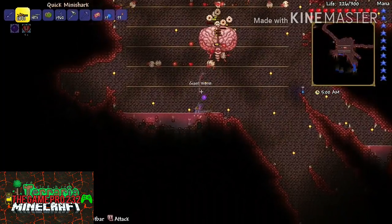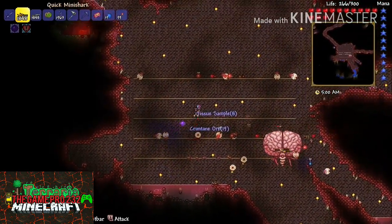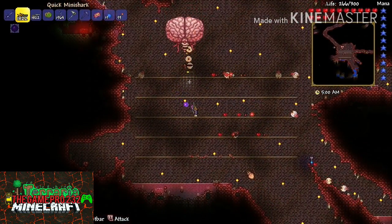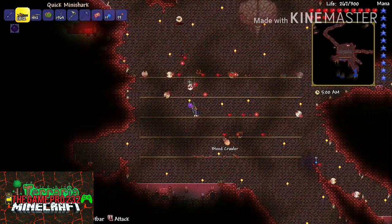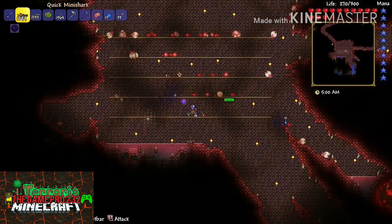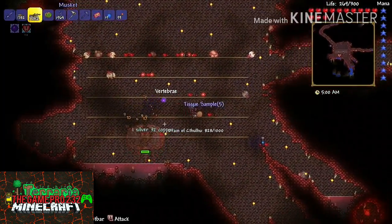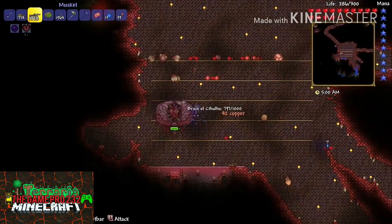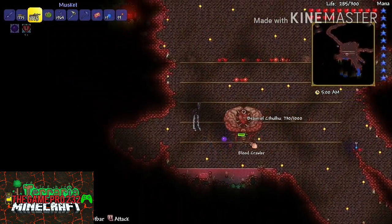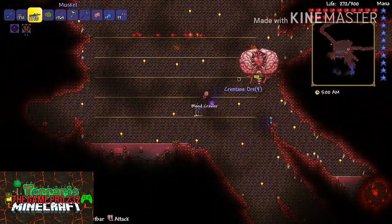The lag is starting to die down because I'm killing the creepers and I'm also picking up tissue samples and Crimtane Ore, which is the main thing that you want from this guy. Note that you don't actually have to defeat him to get the tissue samples and Crimtane Ore — as you can see I'm just picking it up all over the place. So if he kills you, don't worry — you can actually come back with Crimtane armor and kill him easier that way if you don't have shadow armor.